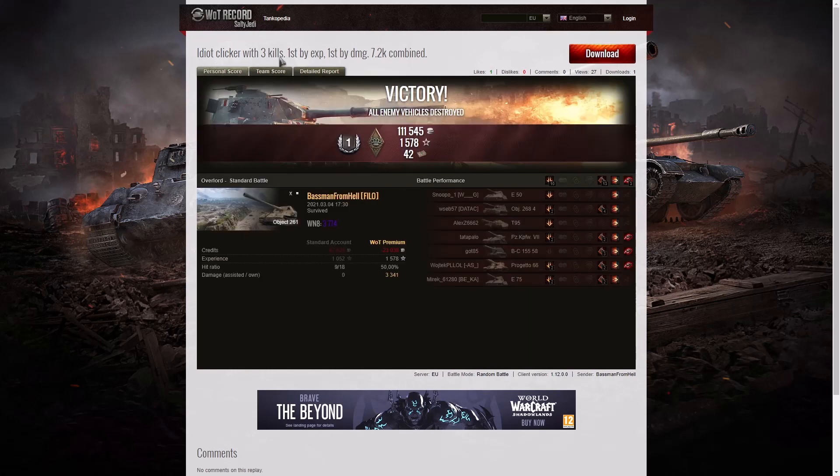He was called an idiot clicker with 3 kills — I noticed that. But he's not an idiot clicker, because all players in the game are clickers — they all click their mouse. The fact of the matter is that doing 7.2k combined damage is by no means easy; it's a very difficult feat indeed. To get that sort of damage in this sort of battle — yeah, I think he's actually rather good. And you can tell that from the WN8 and the fact that he got the top in all three columns.